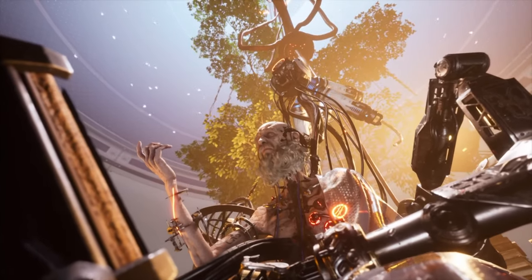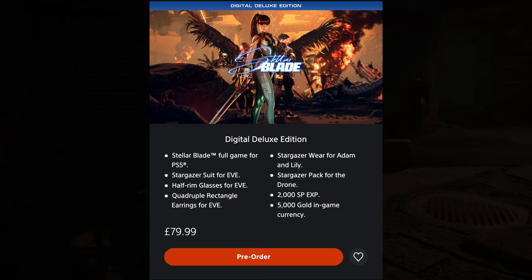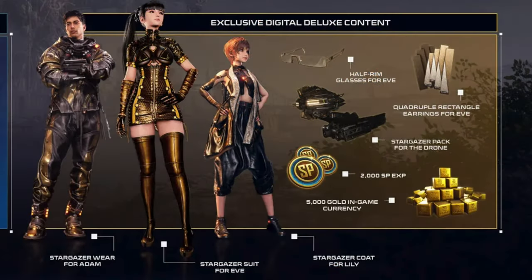There is only one other version of the game available, and that is the Stellar Blade Digital Deluxe Edition. As you've probably figured out, this is digital only. The asking price is $79.99 or £79.99 — only £10 more for a bunch of extra in-game content. That includes the Stargazer suit for Eve, the half-rimmed glasses for Eve, the quadruple rectangle earrings for Eve, the Stargazer wear for Adam and Lily, the Stargazer pack for the drone, plus 2,000 SP experience points and 5,000 gold in-game currency. The cosmetics are fun, but it's the in-game currency and SP EXP that will really excite those pumped up about this game, giving you a good head start.